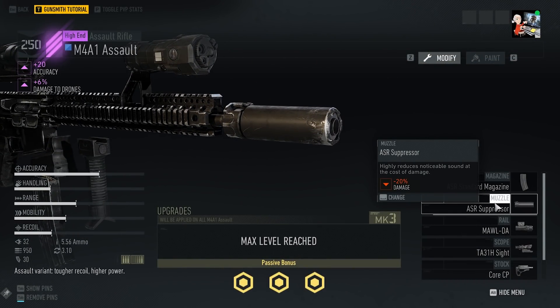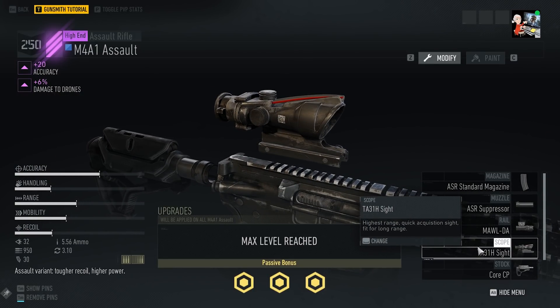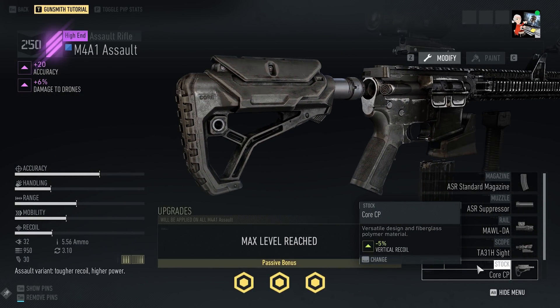A suppressor is equipped, a Maul DA on the rail, a TA-31H sight, a core CP stock, and the underbarrel is equipped with a grip pod.